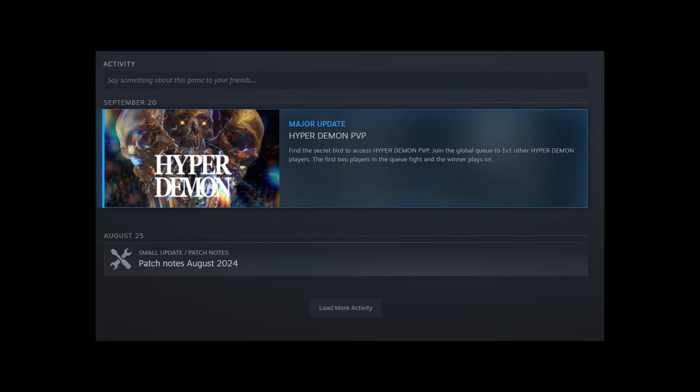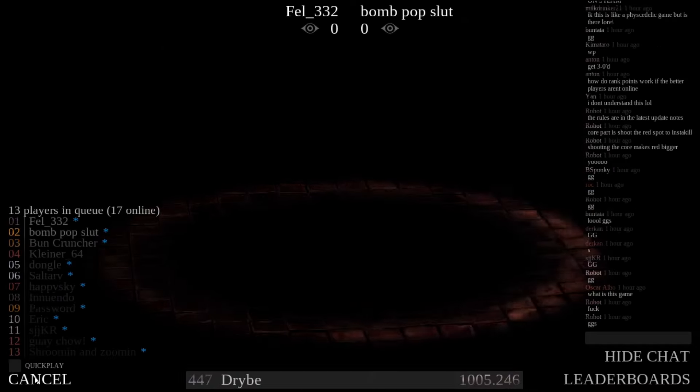A couple of days ago, Hyperdemon got a new patch adding PvP. You access it by starting a new run, but instead of picking up the daggers, you right click the only bird which does not fly away from you, and then you get teleported into a multiplayer lobby.